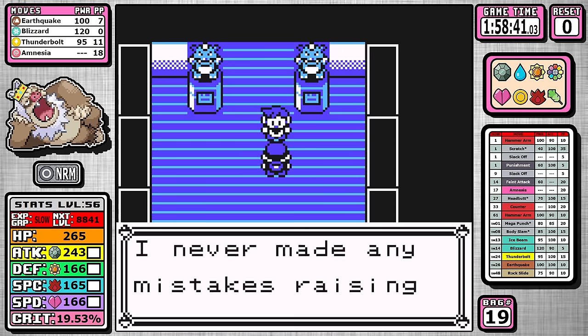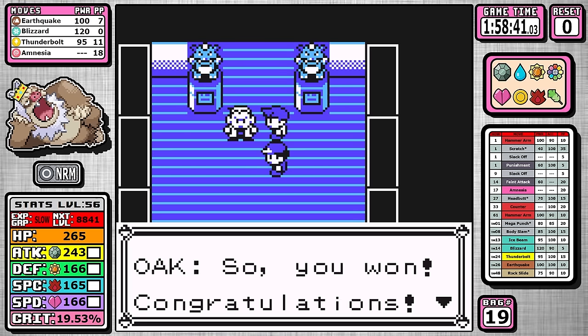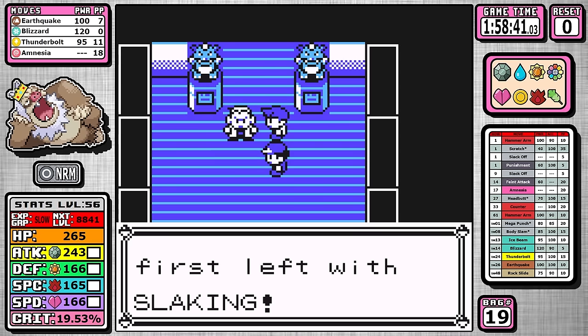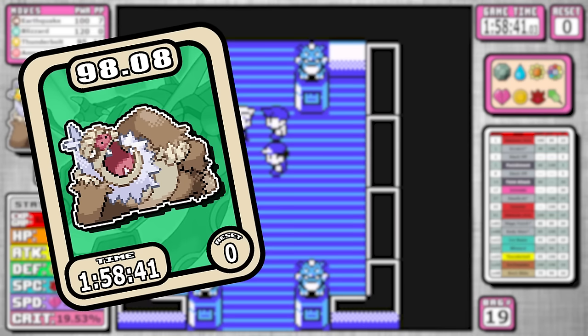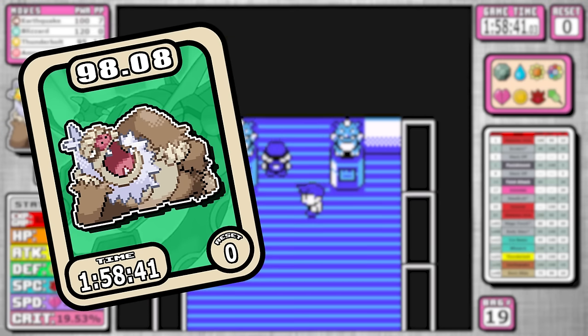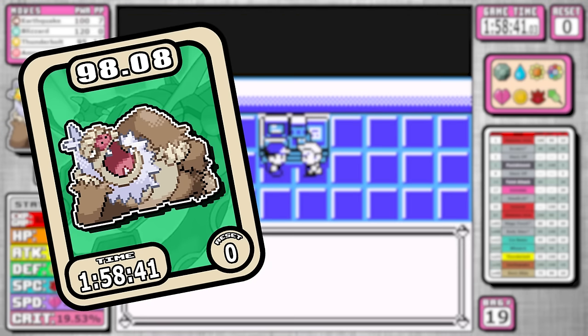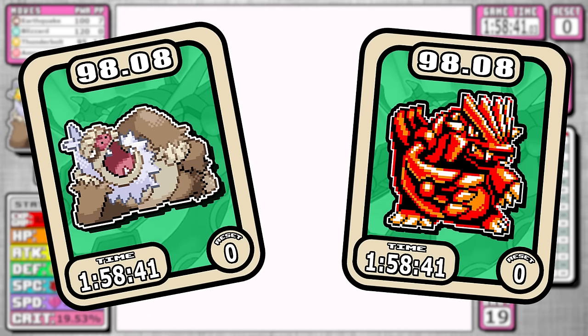With a final time of 1 hour, 58 minutes, and 41 seconds, sadly Slacking falls short of the Mewtwo bar — but there's something funny about this time. Slacking gets its card with a final cross-gen rating of 98.08 out of 100. Since the last Alolan Marowak run, I've adjusted and fully updated the cross-gen tier list to reflect the vanilla stuff. This score is exactly the same as Groudon — same score, same time, same resets — and it kind of feels right.